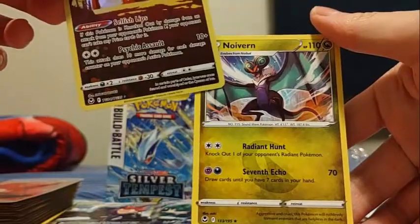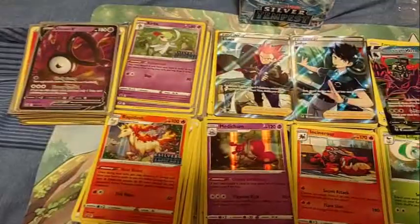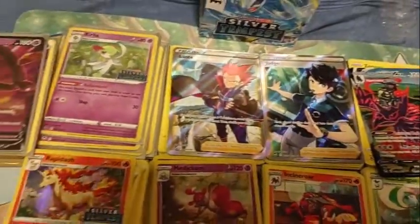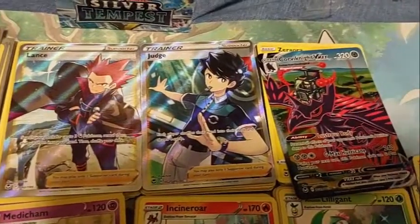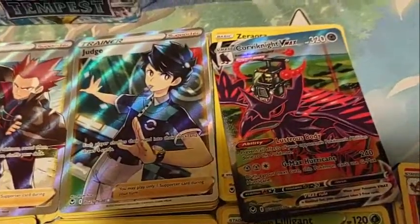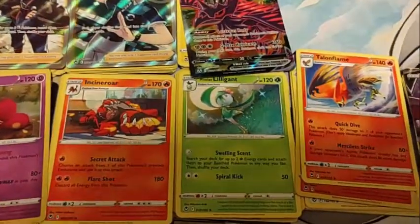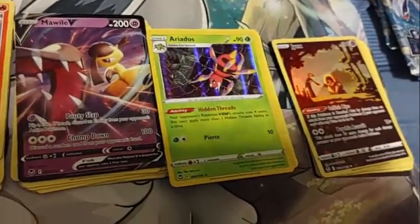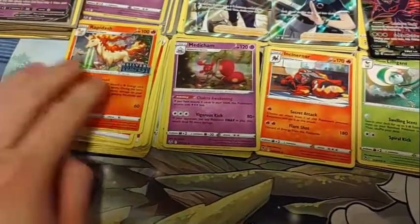Seven Deck Old — draw cards until you have seven cards in your hand. These are the pulls we got. Very good prize packs: Lance full art, Judge trainer gallery, Corviknight character rare, Rapidash, Medicham, and Incineroar. We got Lilligant, Talonflame, and then our prize packs. Pretty okay — I wish we got the Archeops to make this one worth it.